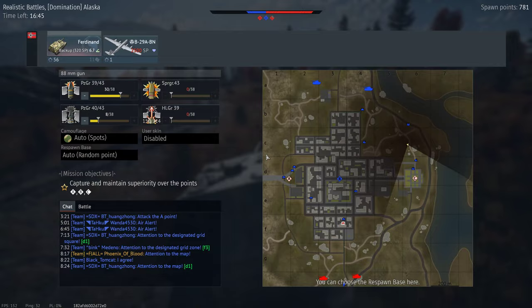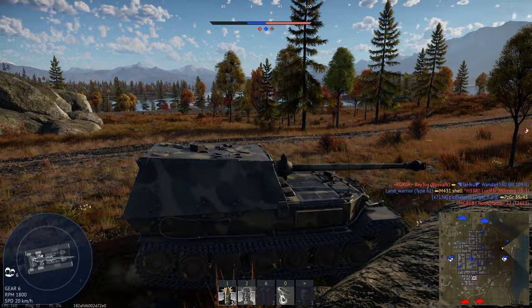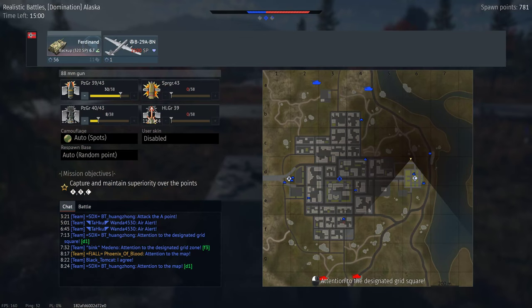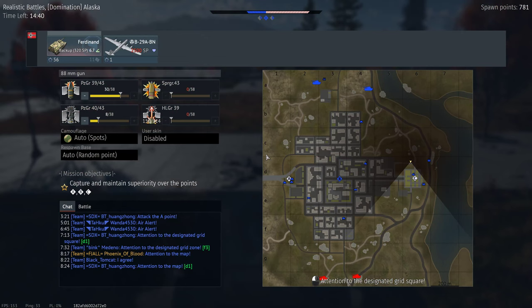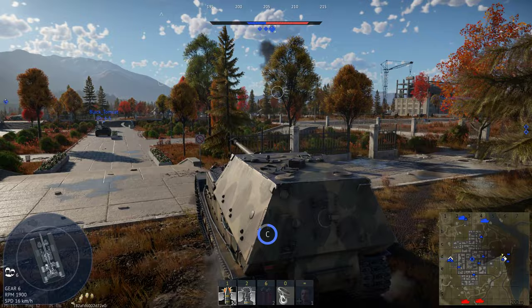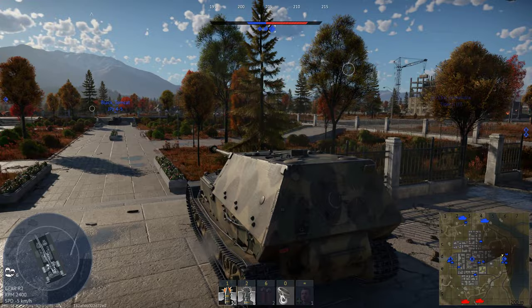Starting with the cannon — this is a PaK 43, just like on the Jagdpanther and similar vehicles, but a slightly different variant. Jagdpanther had Variant 3, Ferdinand has Variant 2, and I think Nashorn had either Variant 1 or 2. The reload is faster than on Jagdpanther, and the ammunition is pretty much the same if not identical. Just a reminder: don't bother with high explosive garbage — use the APBC rounds and APCR rounds when you bump into IS-6, IS-3, and other tough opponents.